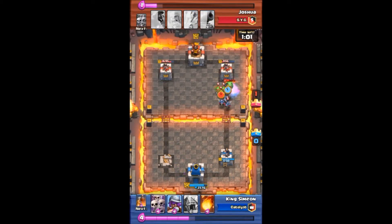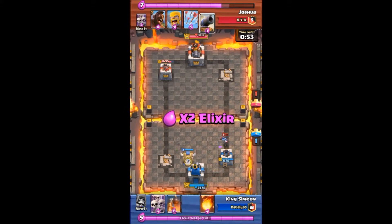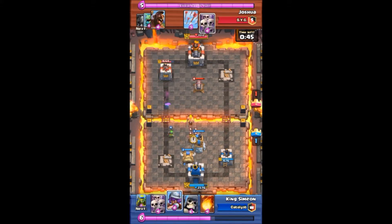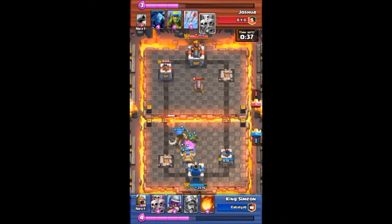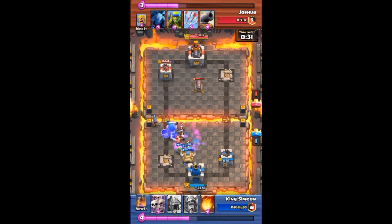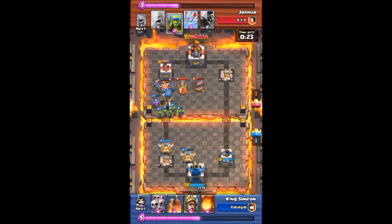That tower goes down — 600 health dropped by the Prince. Nice! Taking out with 60 seconds left, double elixir kicks in. I drop my Goblin Army and Goblin Hut. He drops his Barbarians and Hog Rider, also a Dragon Skeleton followed by a bunch of skeletons, all trying to take down as much of my Spear Goblins and Giant Skeleton as they can. Here comes the Giant Skeleton followed by the Musketeer and a bunch of goblins.